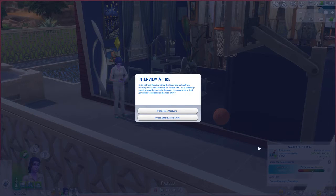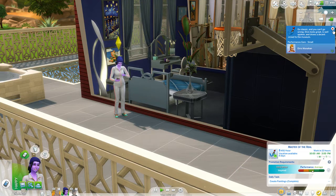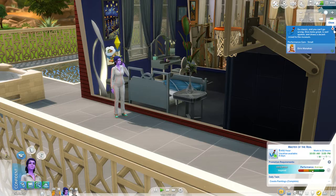Oh my god - interview attire event. Elvis will be interviewed by the local news about his recent curated exhibition of island art. As a publicity stunt should he dress as a palm tree costume or just go with dress slacks and a nice shirt? No - go with dress slacks and a nice shirt. Go classic and you can't go wrong. Elvis is well-spoken and draws a decent crowd to the museum. Performance gains small.